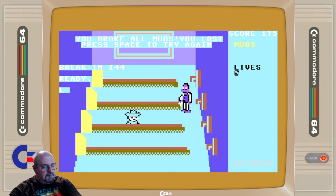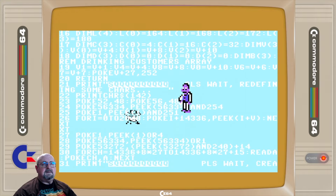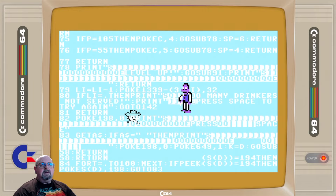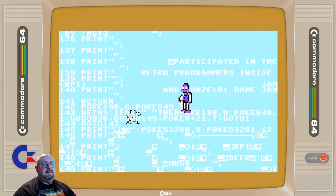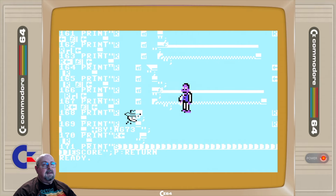Run, Stop, List. As you can see, a lot of poking going on — a lot of peeking and poking. It was an 80s thing. A lot of GOSUBs — there's all your data. Here's your instructions. It's printing out the bar — it's amazing.